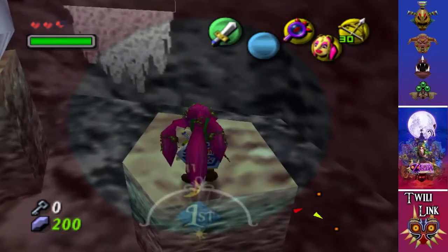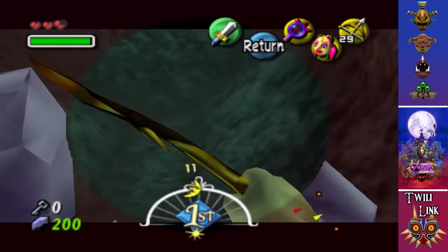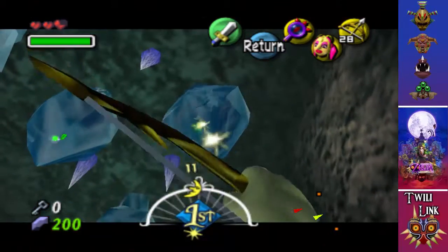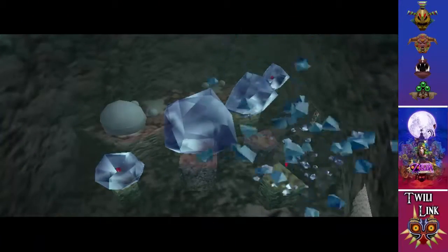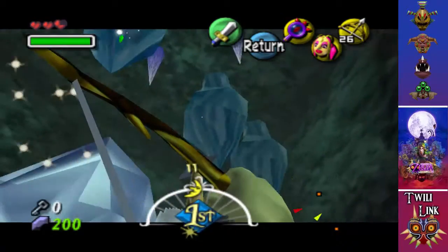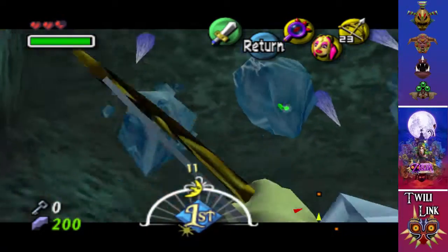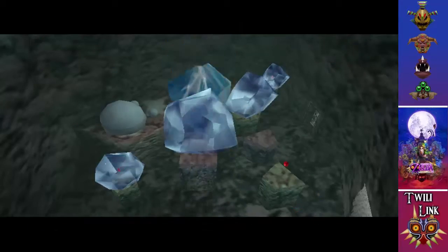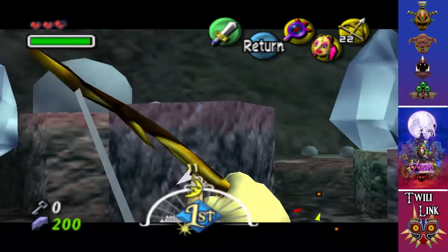You need a Lens of Truth right here. We'll take the Lens of Truth off then, because we need to hit these icicles - twice, I believe. And they drop like that. So this can be really helpful because we basically need to do this a bunch of times to progress. Like that. Not too difficult, honestly.